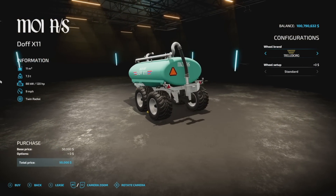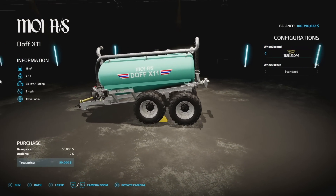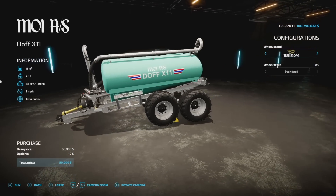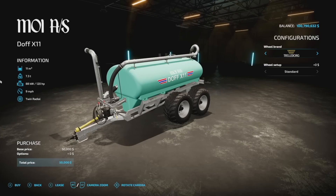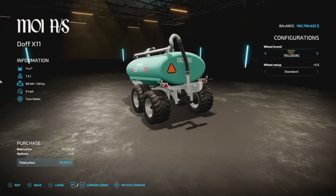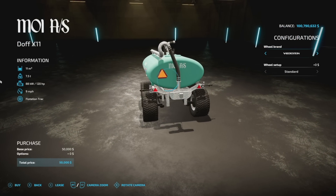Next new one for PC/Mac players is the MOMO IDONF X11 — a slurry and digestate spreader with 11,000 liter capacity, 120 horsepower required, 7.3-meter width, and 15-meter spread. There are a couple of different tire options.